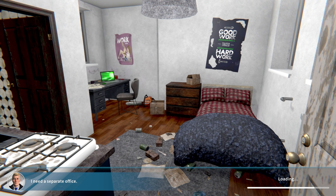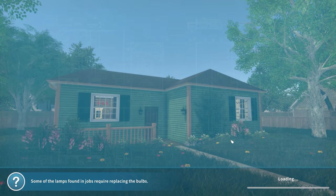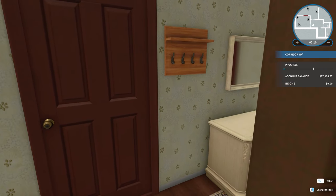I definitely don't want to do any more painting, so we're not picking any paint jobs - I'm all out. I inherited my grandmother's office - I don't even know what it is, but they need help. I got them, so we're going to figure out what we can do here.